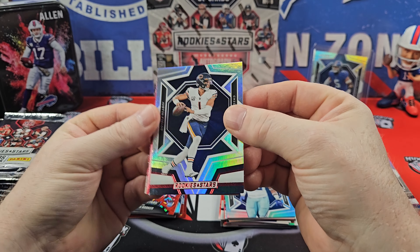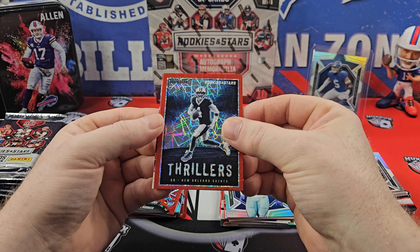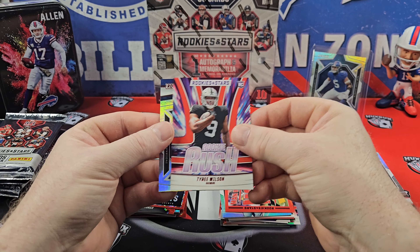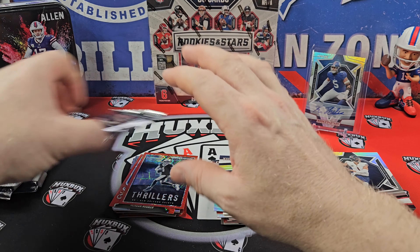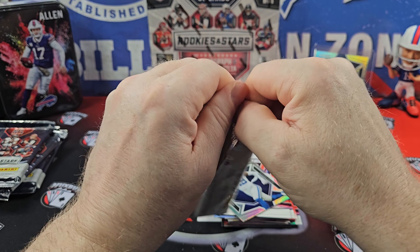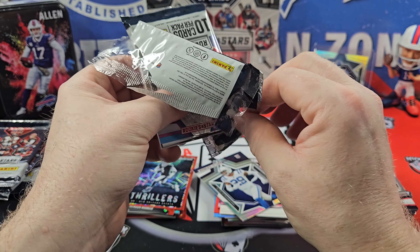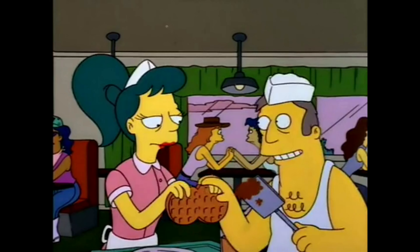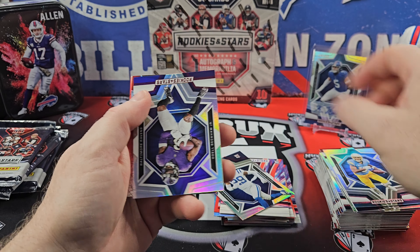I have real issues with that. Our Thrillers is Derek Carr. Another Stefan Diggs Red — a lot of dupes. Tyree Wilson and a Julius Brents on the Rookie Rush. The lack of numbered cards certainly hurts. There's a Kenny Pickett on the Airborne. Josh Allen on the Red.